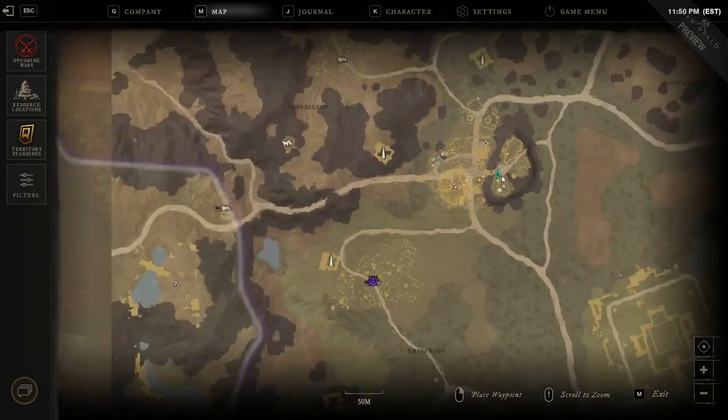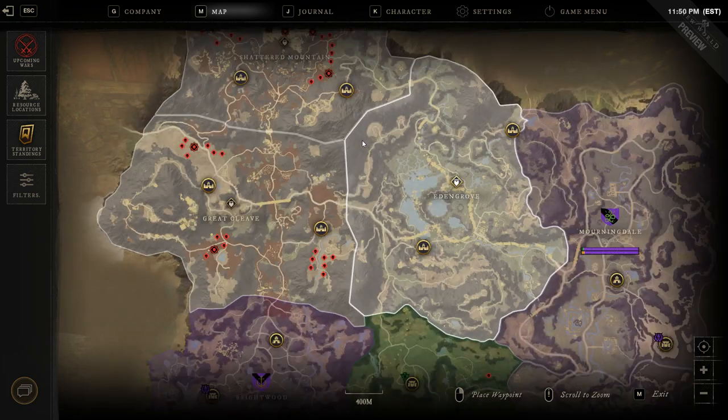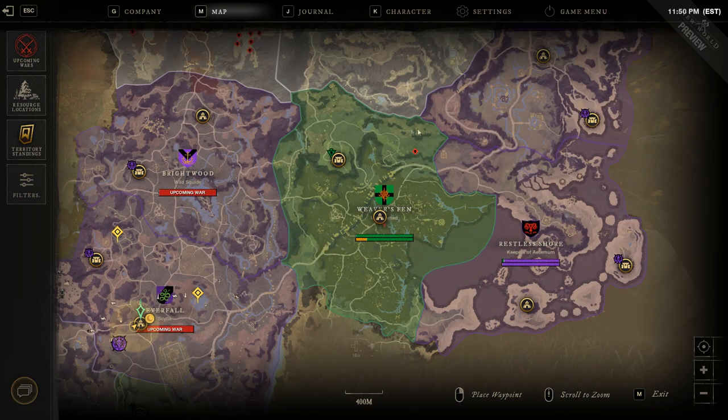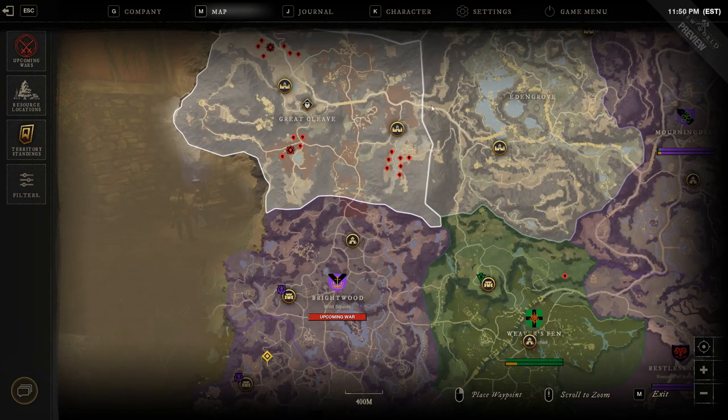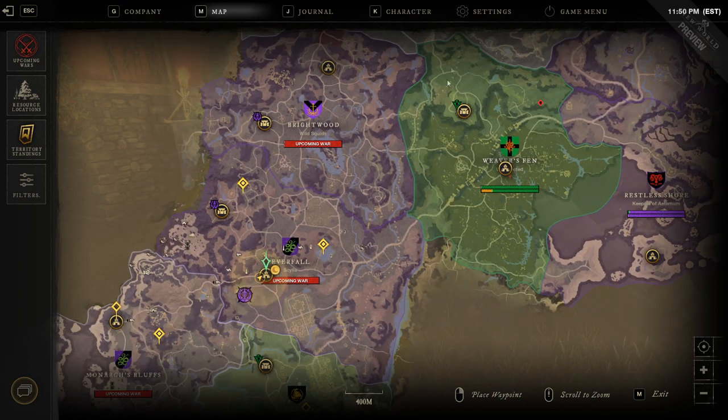The Corruptions Bane is how you do Corrupted Portals, and Corrupted Portals are a great way for XP and gear. If I hit M to open the map, you'll be able to see that most of the top level stuff is here in the Neutral Zone — Morningdale, Restless Shore, Weaver's Fen, and Brightwood. This is all probably the top-level content.